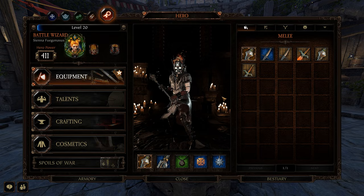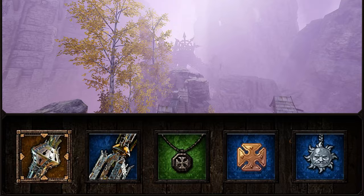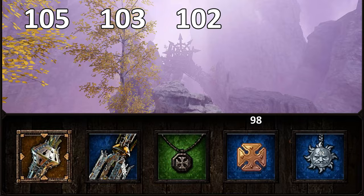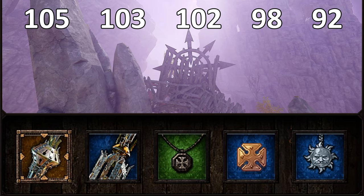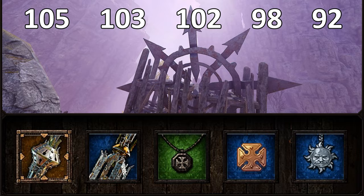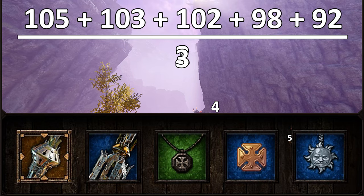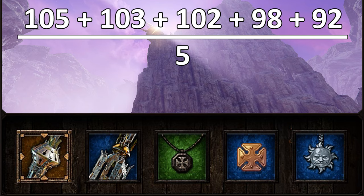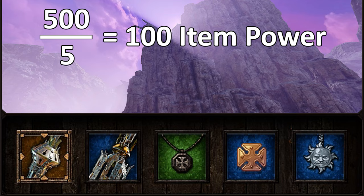Now, you do in fact have 5 items equipped at any given time. Each of your 5 items has its own individual power metric associated with it. An example could look like: 105, 103, 102, 98, and 92 power respectively. There's a problem here that lies in the distribution of the power. To understand why, we first have to calculate our overall average item power — a straightforward addition of all power metrics divided by the number of items equipped. For simplicity, those numbers all add up to 500, bringing our total average item power to a neat 100.